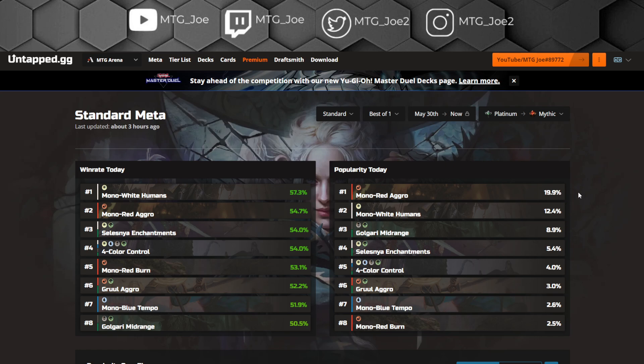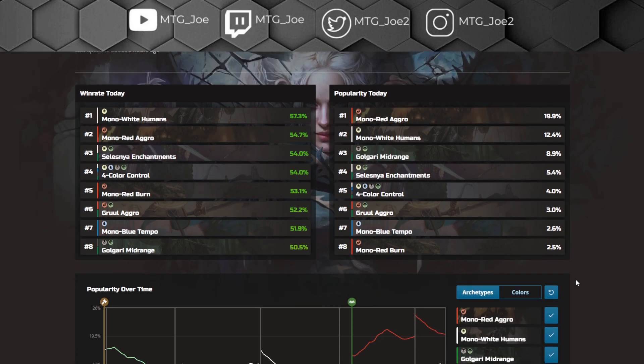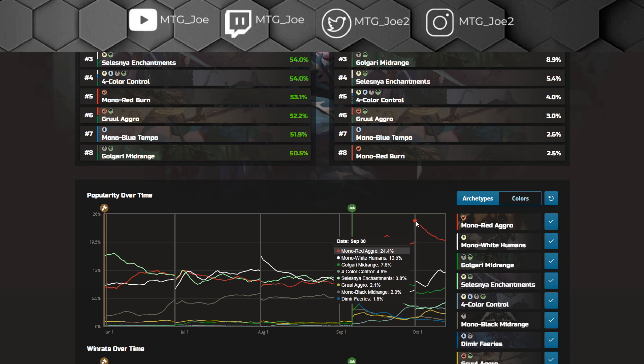Mono Red and Mono White are by far the two most popular decks, accounting for about 33% of the meta. Both are very linear aggro decks. Best of One is always generally more aggro focused, and I do expect that most folks will be bringing some variant of Mono Red or Mono White — it gives you the fastest run and the biggest chance for your opponent to stumble. Followed by that, we have Golgari Midrange, Selesnya Enchantments, Four Color Control which is the Domain Ramp deck, Gruul Aggro, Mono Blue Tempo, and Mono Red Burn. The Burn deck is strictly worse than the Mono Red Aggro deck — just play the Aggro deck.